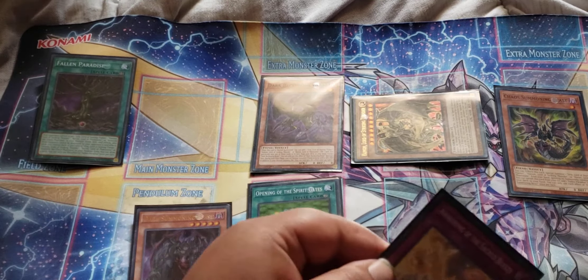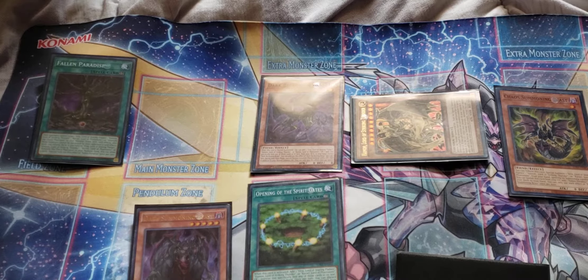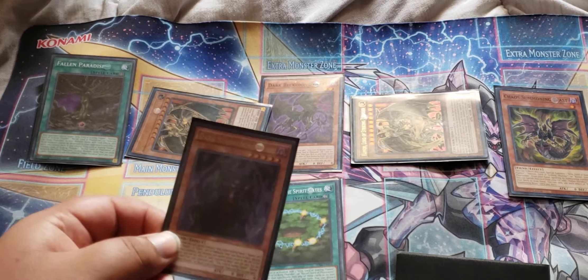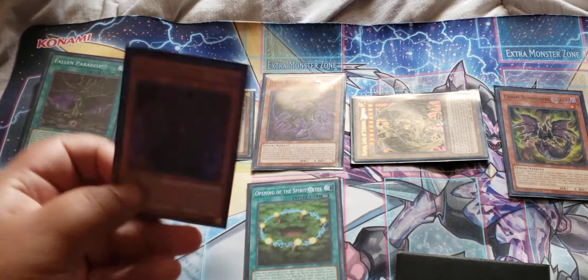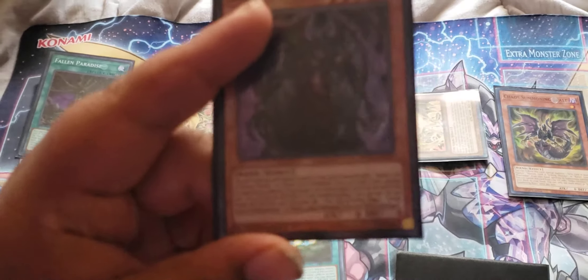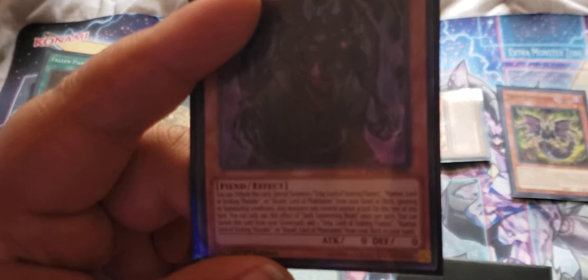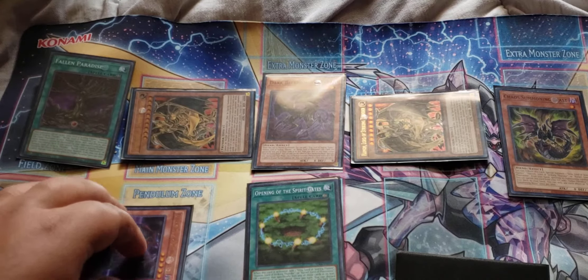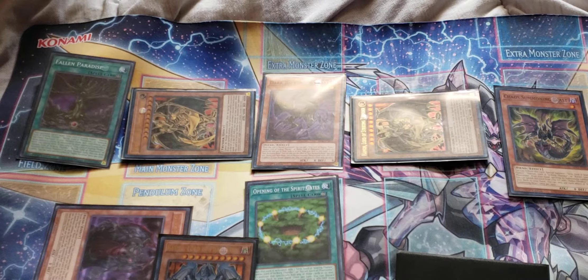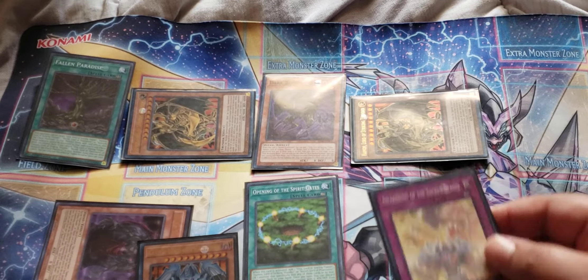With that, you can tribute it and summon one of the other Sacred Beasts from your deck. Usually at this point I would just go for the second Haman, because when you summon a Sacred Beast monster off of that effect, they can't attack, since it's being summoned directly from the deck. When this card is in the graveyard, you can banish it to add one Uria, Haman, or Raviel from your deck to your hand — so you can get your Raviel right from your deck to your hand.